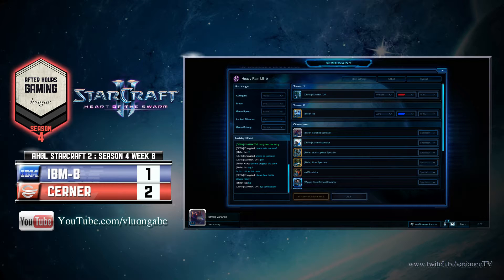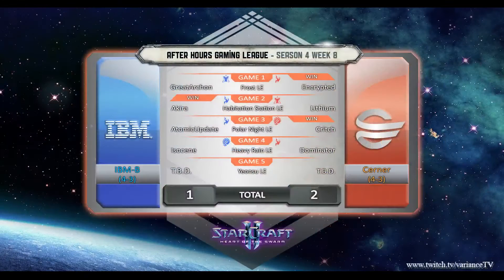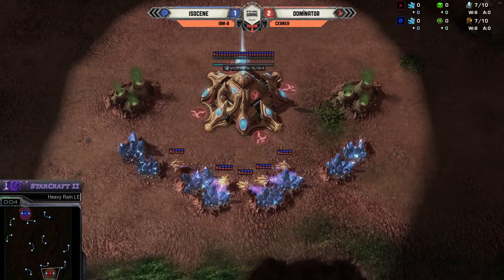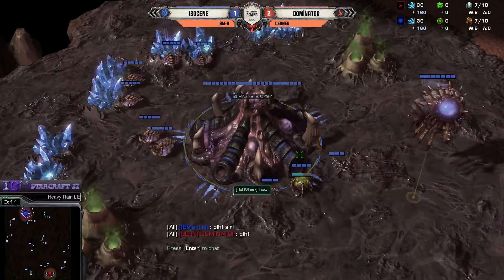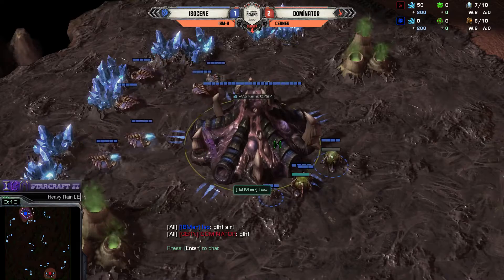So far, Protoss wins except against Zerg - it's a rock-paper-scissors thing going on. Cerner is up 1 to nothing; they won games 1 and 3, IBM took game 2. So this is game 4 played on Heavy Rain: Isocene versus Dominator. Isocene, our Zerg hero from team IBM, is spawning as the blue Zerg in the upper left-hand corner.